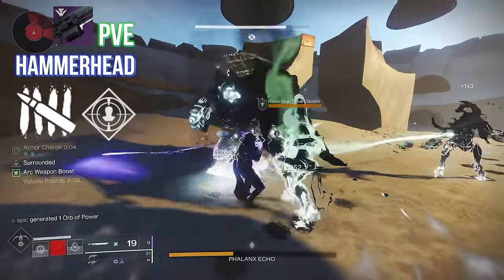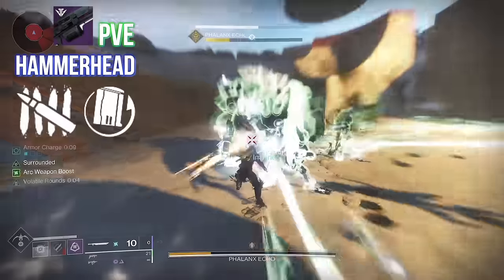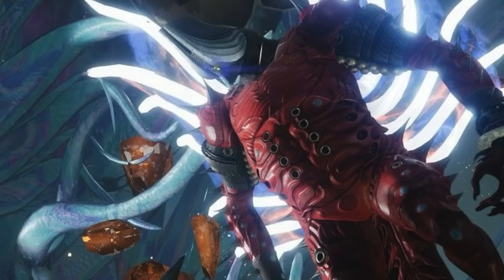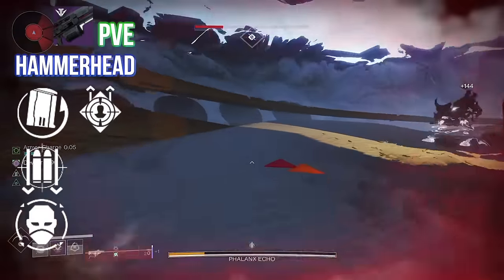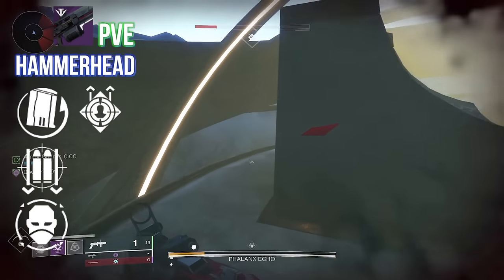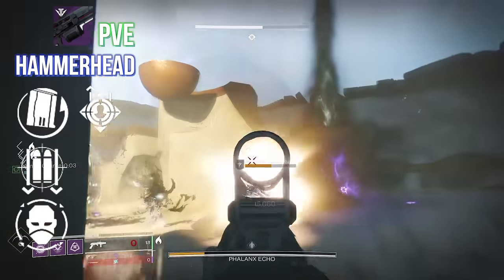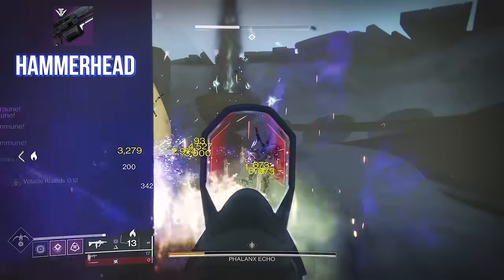Killing Tally also pairs really well with Rewind Rounds or Envious Assassin — those mag-boosting traits. Killing Tally is basically permanent as long as you don't have to reload, which can be really potent in add clear scenarios like all of Root of Nightmares. Any of those mag-boosting perks are gonna be a great pair with Onslaught as well — definitely one of my personal favorite PvE traits. I just love the frenzy of a rapidly increasing rate of fire and mowing down adds. Onslaught is so much fun and it's gonna feel fantastic on a heavy machine gun.